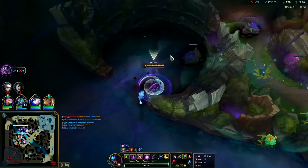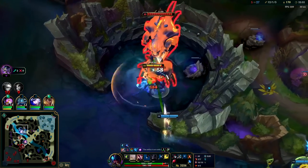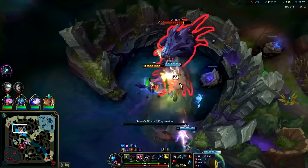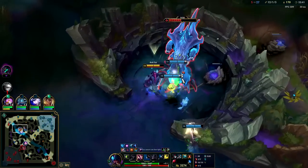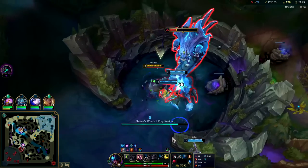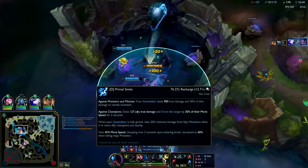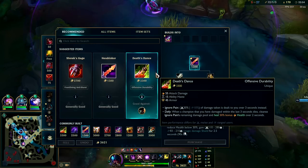Say we do Baron - Sterak's up for drag, drag soul fight. It's probably fine. Auto in the E, auto in the E again. I don't even have smite - we don't need it. We'll back for Sterak's and probably go for it.